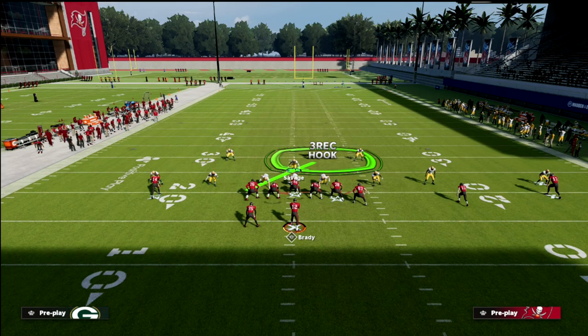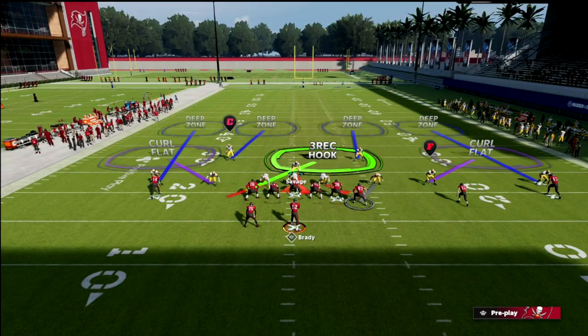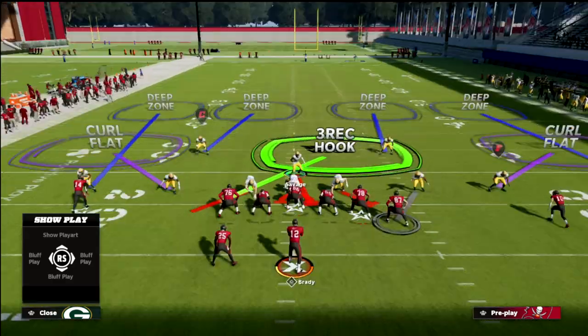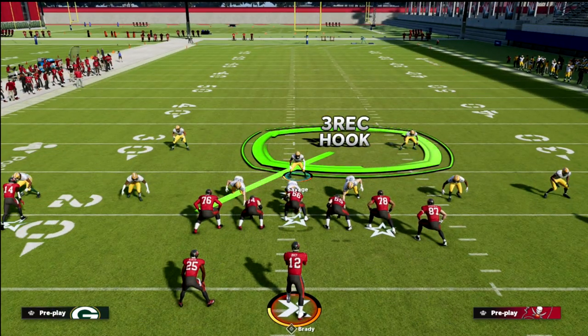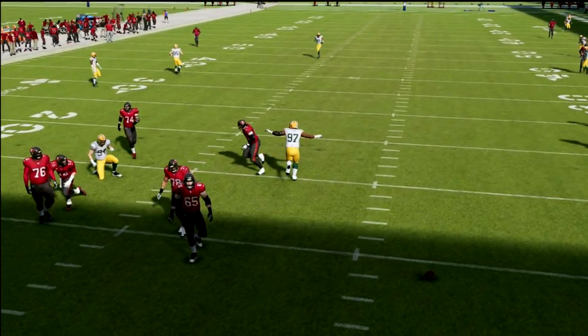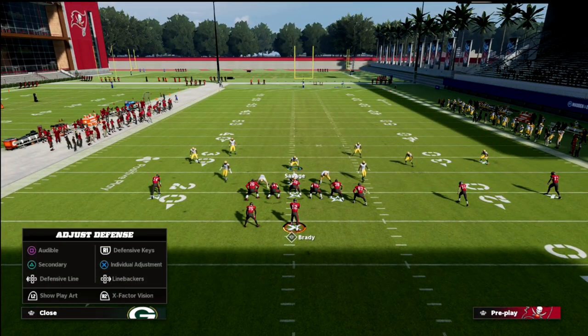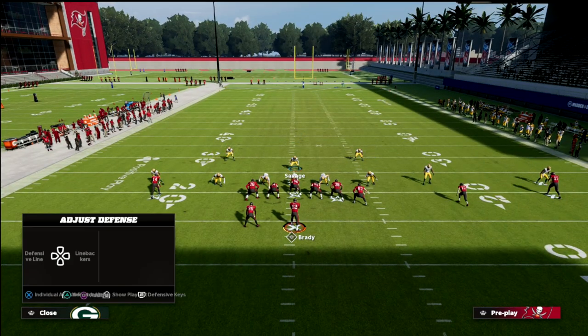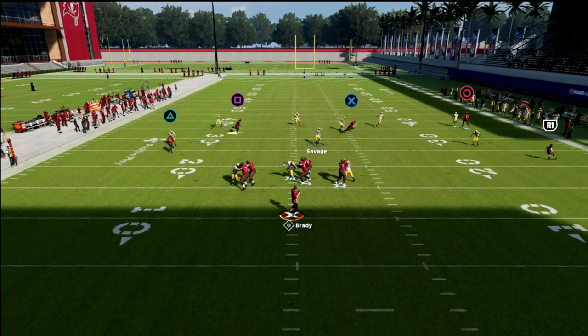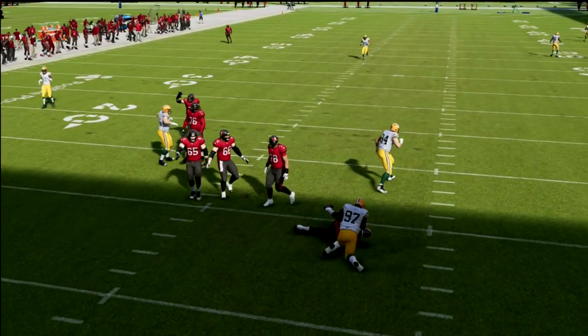If you wanted to man up the backside guy you could, but I don't typically do that because a lot of times U-Trips will motion across, and I'd rather just leave it as is. Let's go with a basic concept here — Y-option wheel. Snap the ball and you'll see the three-receiver goes to the running back typically in practice. But notice we get really nice match coverage across the middle on that post. So again: shade up, man up the tight end, bluff blitz, and pass commit. On the Y-option wheel, you're lurking here — notice the defender follows all the way across the formation, and you can help shadow that with your user.